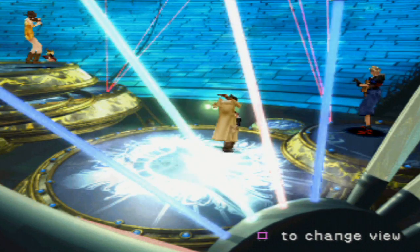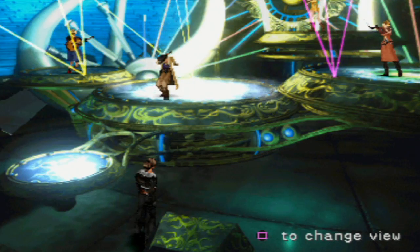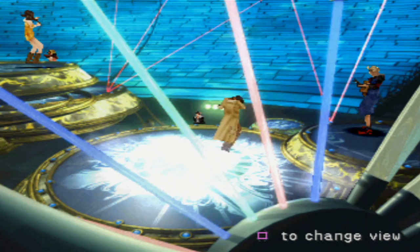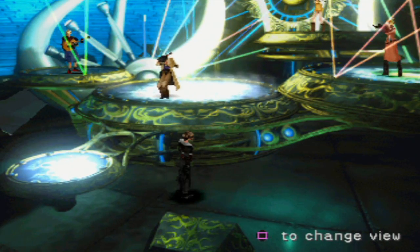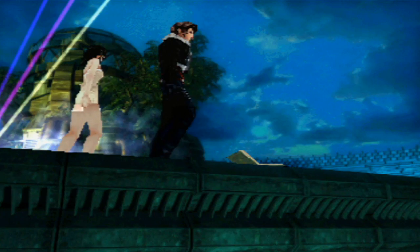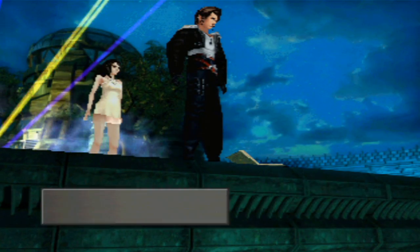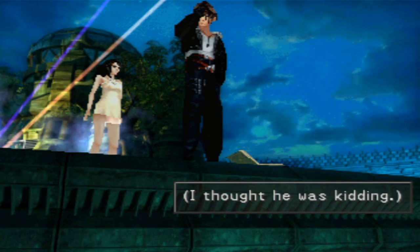So you can press square to change view here - get a nice little view of the concert. Well, these guys put all this work into it for us. Isn't that beautiful? Anyway, you can sit here and listen to it as long as you want - it will still play in the background. Let's go try to find the spot Irvine was talking about - the secret spot. Oh, he left a magazine. This looks like the place he was talking about. Oh, a naughty magazine. I thought he was kidding. Damn it, Irvine.